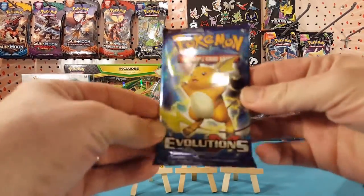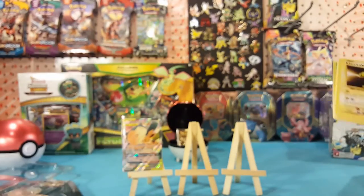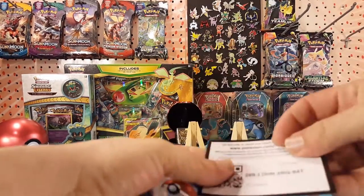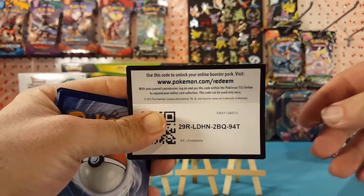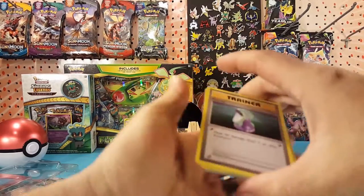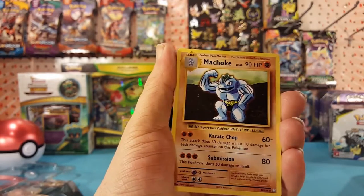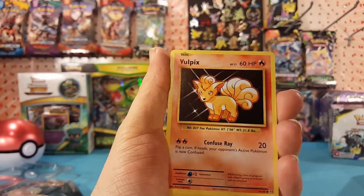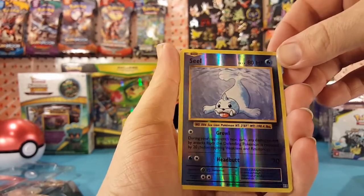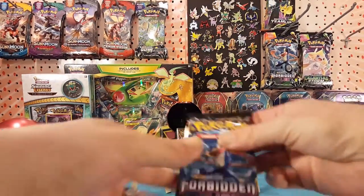We have two packs of Team Up, a pack of Forbidden Light, and a pack of Evolutions. Let's get Evolutions out of the way first. My luck with Evolutions is always green code cards — look at that. Let me know in the comments below what you get with it. In this pack we have Potion, Venusaur, Spirit Link, Machoke, Electabuzz, Vulpix, Sandshrew, Onix, Magikarp. Seal is the reverse and Raticate is the regular rare.